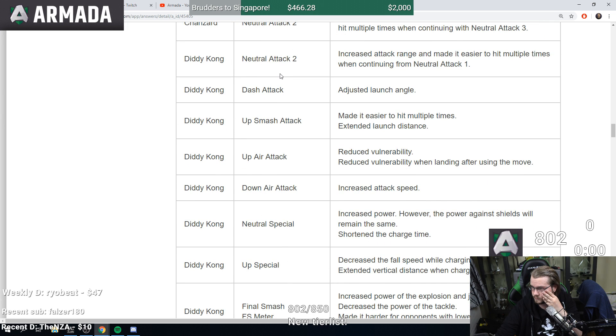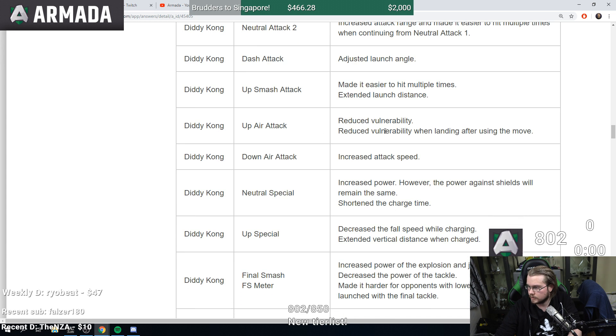Diddy Kong has a lot of changes: neutral attack two increased attack range and made easier to hit multiple times. Dash attack adjusted launch angle — probably not adjusted in a way that matters but we'll have to wait and see. Up smash easier to hit multiple times and extended launch distance — that could be big for Diddy Kong since they made it much harder for this character to kill compared to Smash 4. Up air reduced vulnerability when landing, so it sounds like less landing lag.